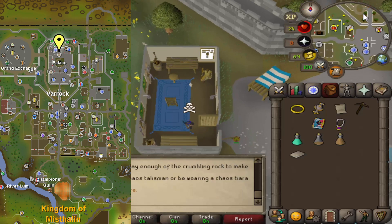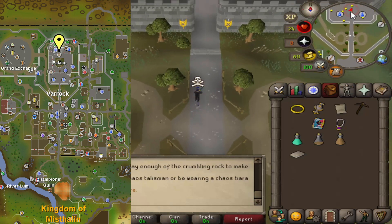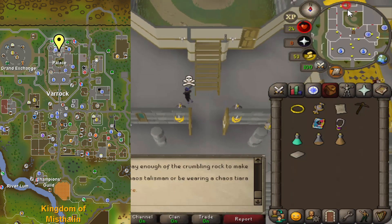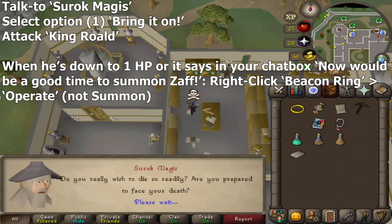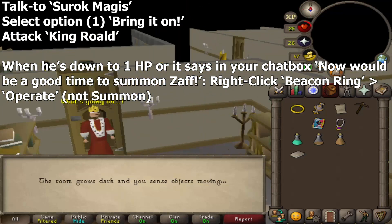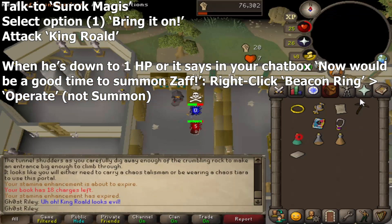Head back to the Varrock Palace Library. Speak to Surok Magus and select option 1: 'Bring it on.' You'll get a cutscene and get into a fight with the king. Fight the king until he's down to about 1 HP — don't worry, they won't let you kill him, he is the king after all. When he's down to 1 HP, right-click your Beacon Ring and choose summon to get another cutscene. If you can't tell how much HP he has, it'll also tell you in your chat box — now would be a good time to summon Zaff. You can also use Protect from Melee against him to block all damage.